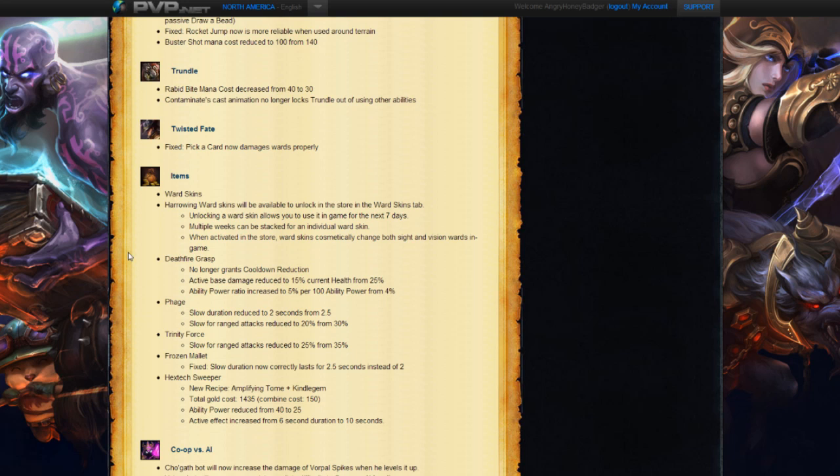Next we have a change to the Phage. The slow duration has been reduced to 2 seconds from 2.5, and the slow on attack has been reduced to 20% from 30%. This then affects the Trinity Force — the slow for attack range has been reduced to 25% from 35%. And for the Frozen Mallet, the slow duration now correctly lasts for 2.5 seconds instead of 2 seconds, so it actually works better now. Yay for Frozen Mallet.